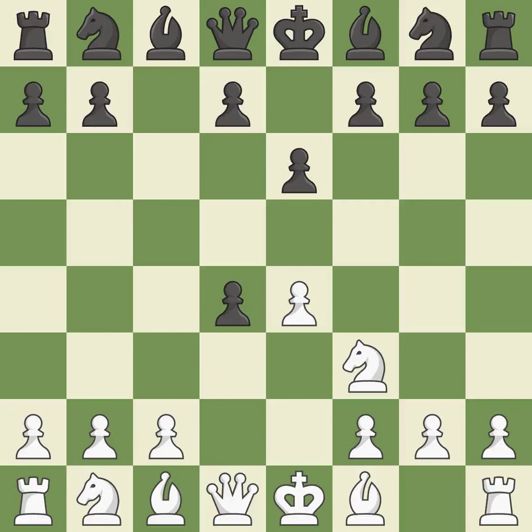Cxd4 gives black two central pawns versus one central pawn for white. Nxd4 recaptures the pawn and activates the knight in return for having one central pawn versus black's two central pawns. A6 prepares for a b5 pawn push to gain space on the queenside and stops the white pieces from using the b5 square.